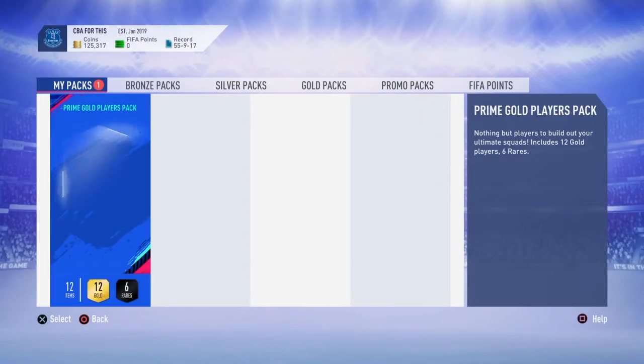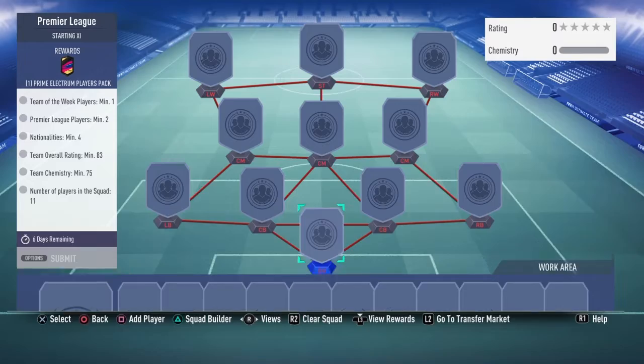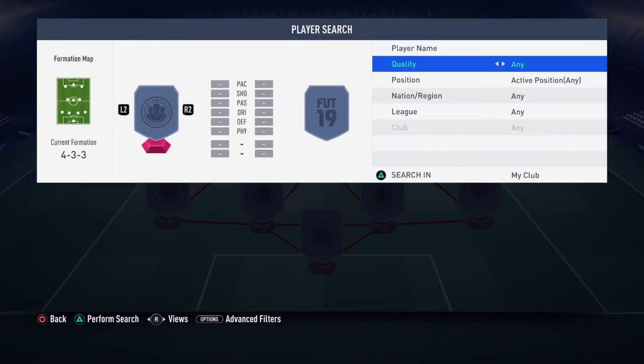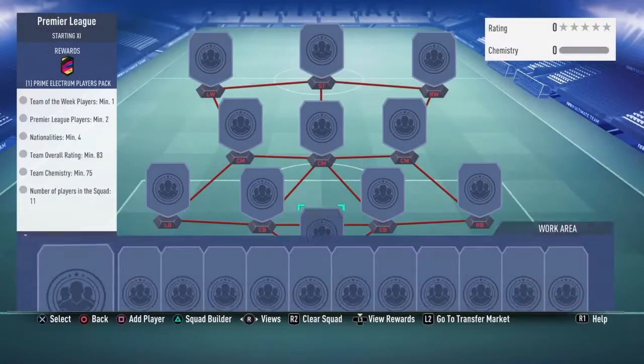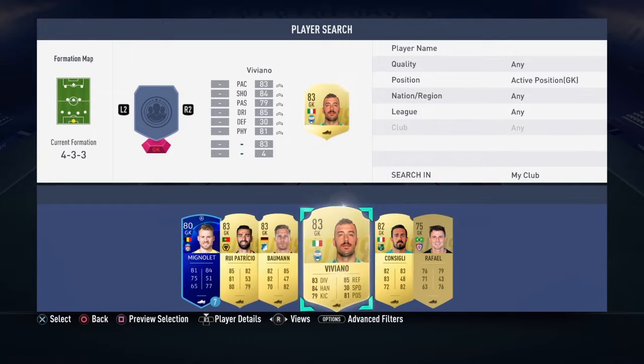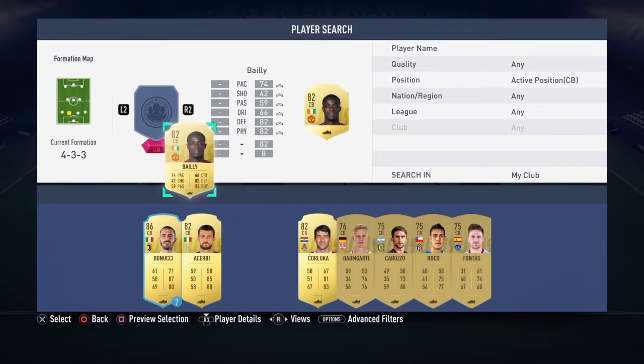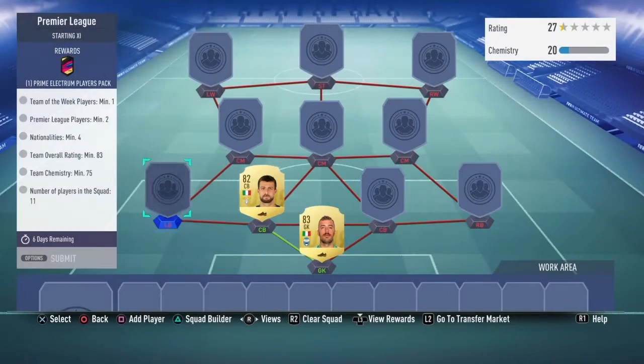Prime Gold players pack. To be honest, that Arnautovic card cost me 4,000 coins because I bought him straight away. I sold my team completely when Arnautovic came out. I made like 5,000 coin profit because Arthur went up, Bertrand and Alaba were the same pretty much, and Farmer went up. So far, these are the players you need.